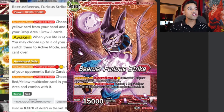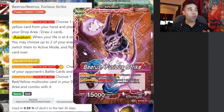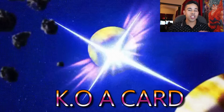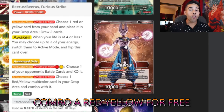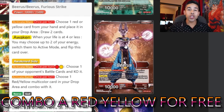On the Awaken side, the Furious Strike Beerus has an activate main that once per turn, for one red and one yellow, you get to choose one of your opponent's battle cards and just KO it — just like in the anime. The God of Destruction is just going to blow things up. What makes this guy even crazier is his activate battle ability: once per turn during the battle, you get to choose one red/yellow multicolored card in your drop area and combo with it for free, allowing you to bring out a rival card with ease.